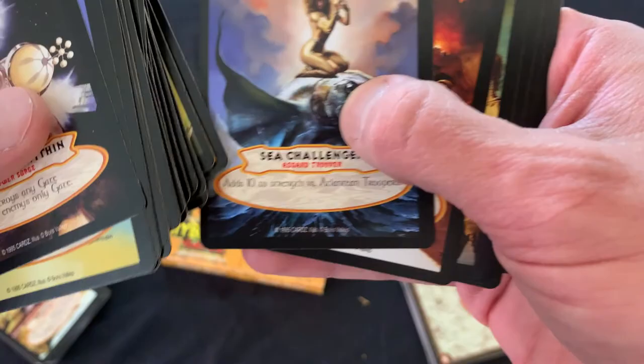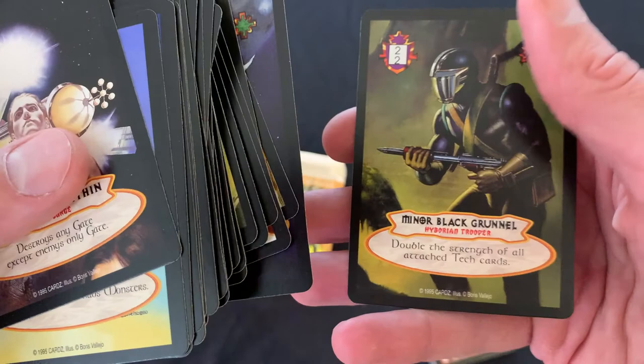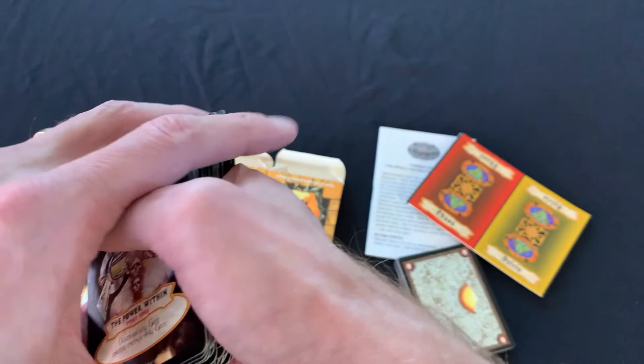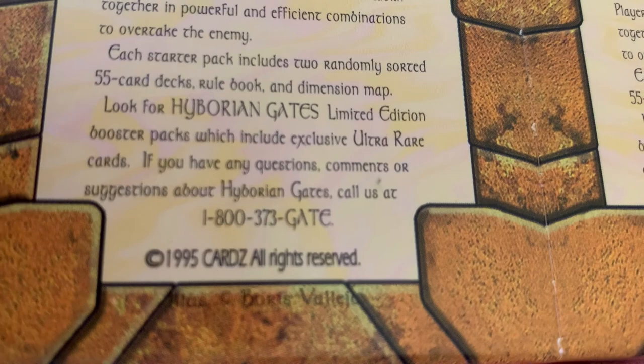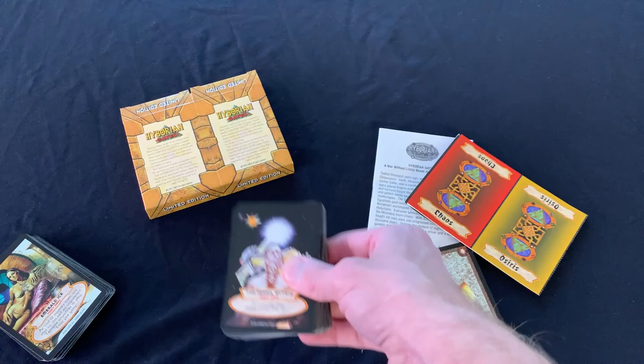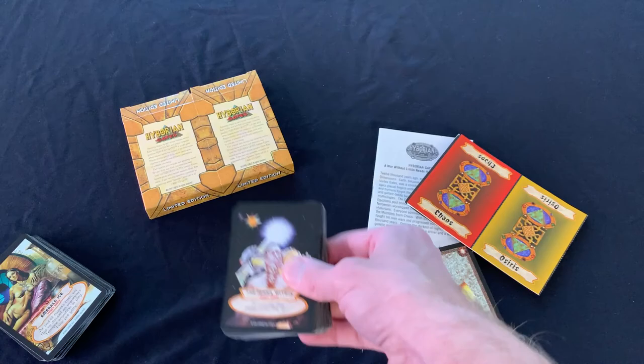Wow, that guy is cool looking. Minor Black Runnel. A Hyborian Trooper. That's what's in the box. Leave me a comment if you would like me to go into some detail on how to play this game. I'm sure I could set some time aside to try to make sense out of this straight text novel here.